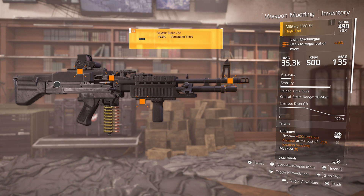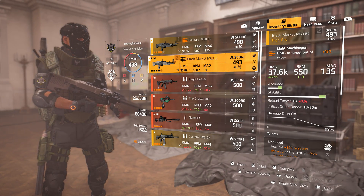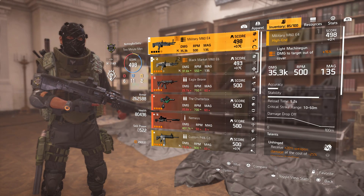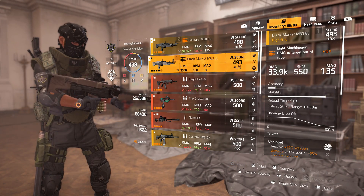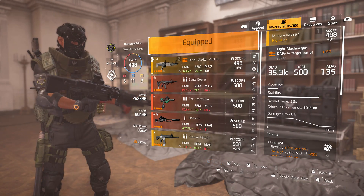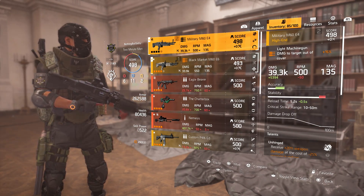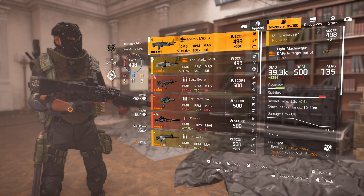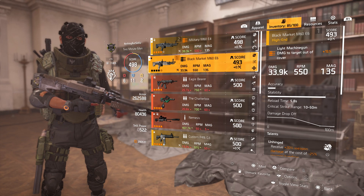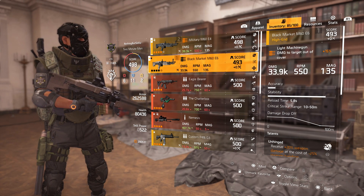For my secondary I'm running another Black Market LMG. It shows 37.6k but that's a glitch — when you have another weapon equipped with Unhinged it inflates the number. When I click it, it's really only 33.9k. And then when I equip the other one it jumps up to 39.3k, so I'm not sure if that's Unhinged being active. Bottom line: we're at 33.9k on the second Black Market LMG.